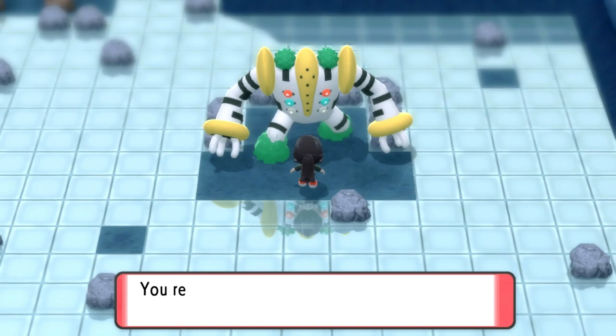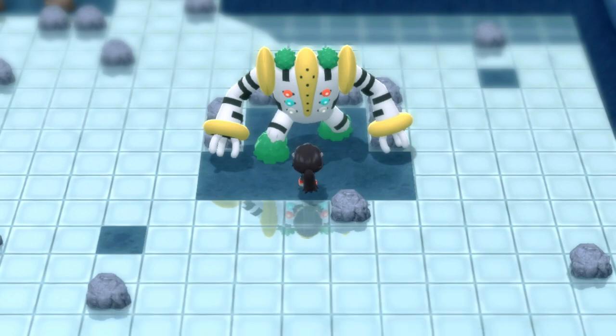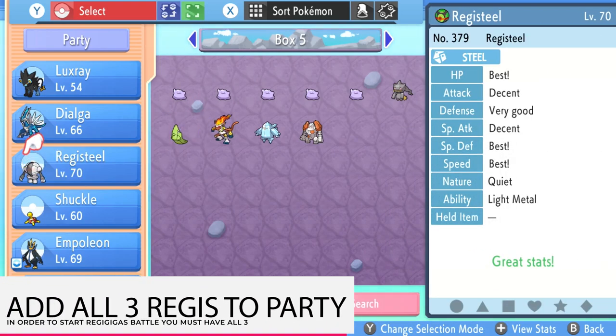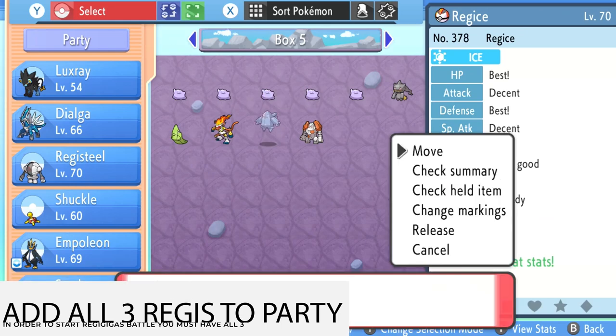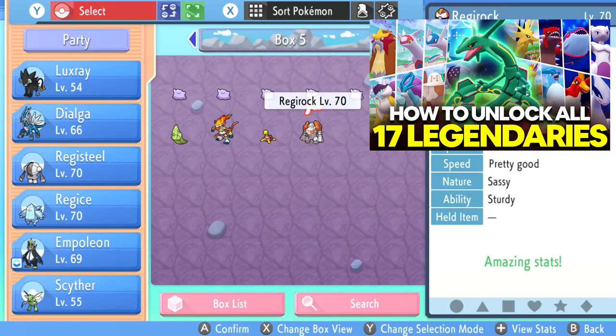You're going to come up to it and click on it, and it's going to say it needs a body of rock, a body of ice, and a body of steel. When we gather the three Pokemon, the king appears. And if you don't have them in your party at that current moment, you're not going to be able to do that. So go ahead and grab your Regirock, your Regice, and your Registeel. And if you don't know how to get those, check out this 'How to Unlock All 17 Legendaries' video — we go over how to do this.